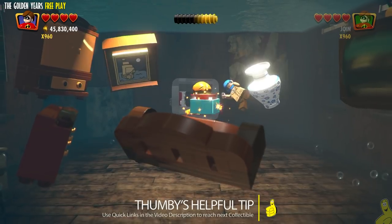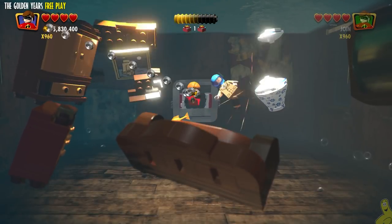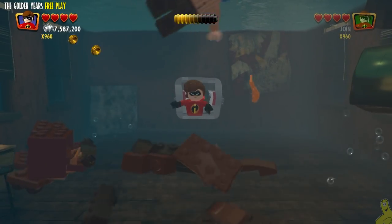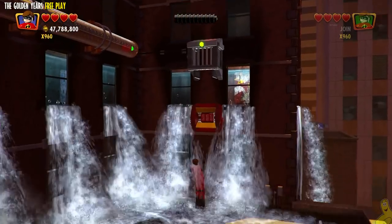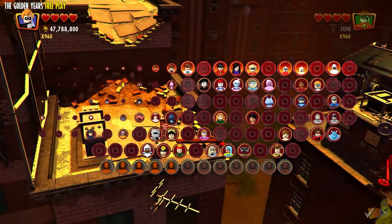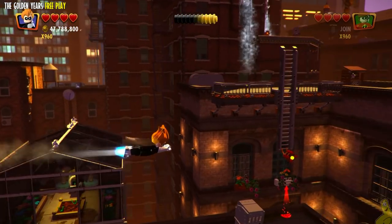We've got a lengthy section here where we have to find some Incredibrix and beat up some bad guys before we get to that next collectible. Thumbie has a tip letting you know we do have quick links down below in the video description. That's going to take us all the way to Minikit number 7, which is inside area two titled The Bank Job. Once we get inside there, there are dynamite piles that we need to deal with — but we'll get to that in a minute.